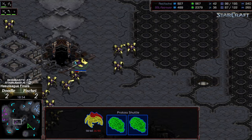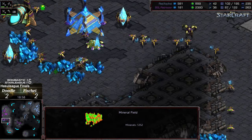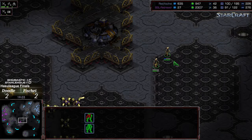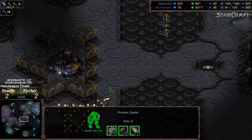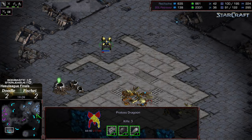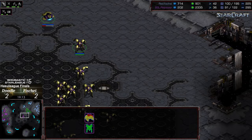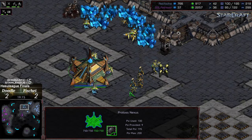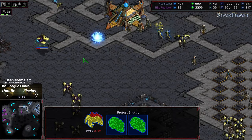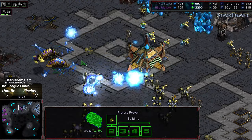A few troops being left to deny that fourth, and it should try to be re-dropped. Doodle weaving toward that third. High Templar are out — that's going to be a sizable advantage for Fisheye for the remainder, especially because you can't micro your way out of Psi Storm as reavers.